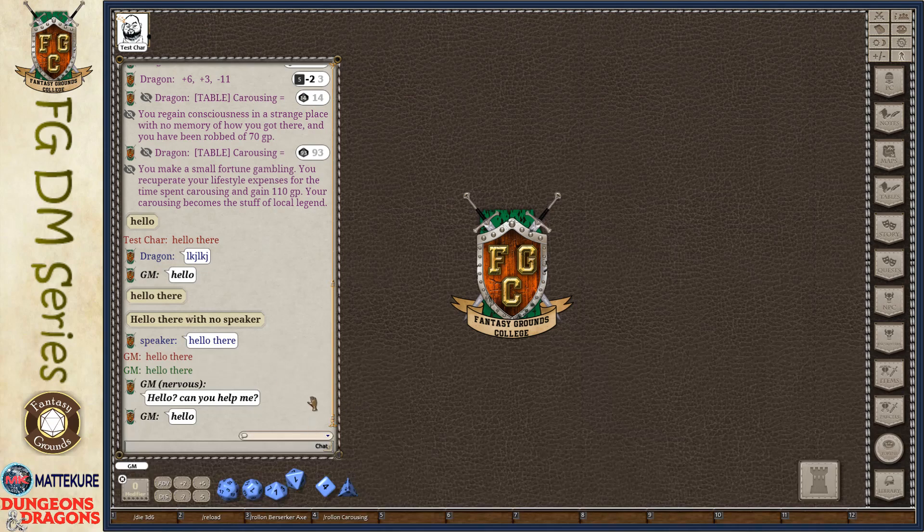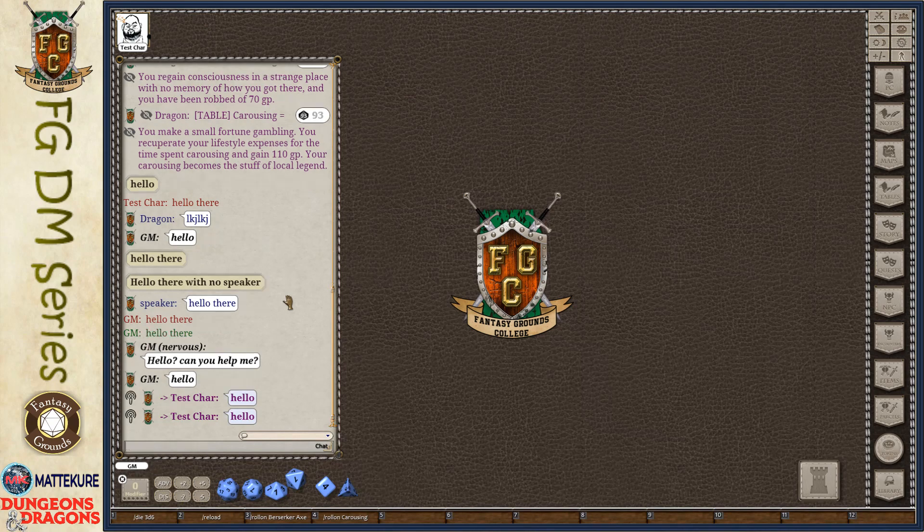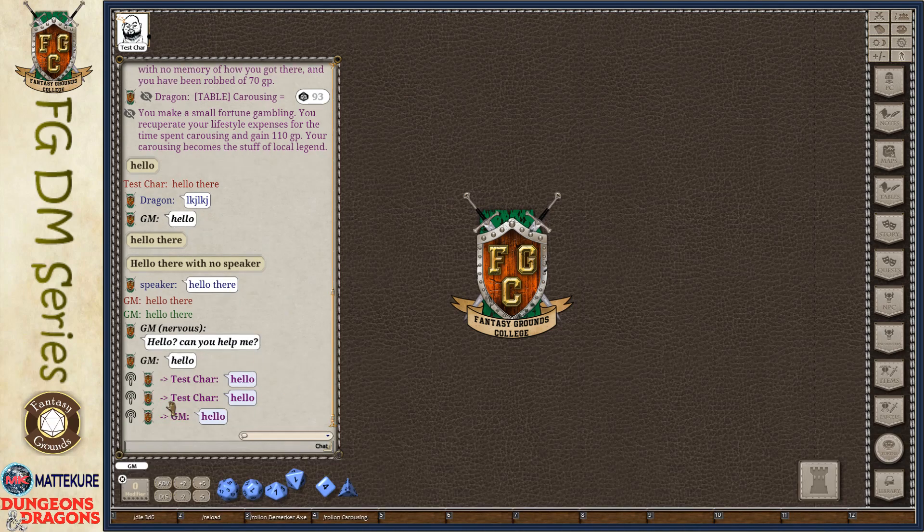Between players and the GM, and between players and each other, you can whisper to one another. There are two ways to do so. To whisper, you can either type slash W or slash whisper, and then the character's name. So you might whisper something to a test character and send 'hello' to them. If the character's name is long or complicated, you can right-click on their portrait and click whisper, then type your message. Players would type slash W GM to whisper to the GM.